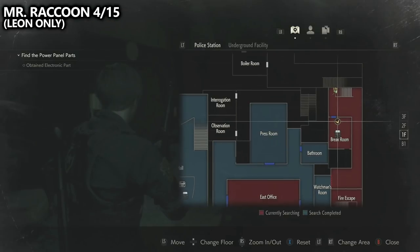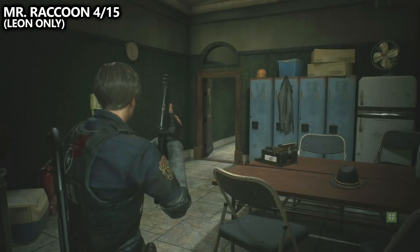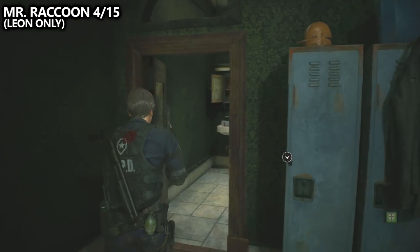Next up, we can go to the break room, which is a Leon-only area. Inside of the break room, you'll find a save point, but you'll also find Mr. Raccoon number four. Go to the back room and look behind the briefcase on the floor to spot him.